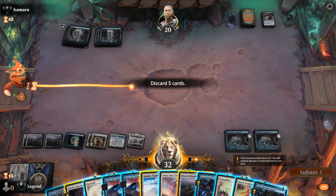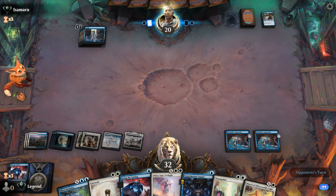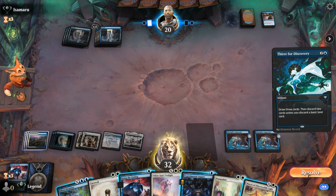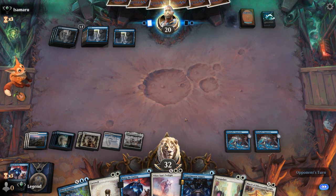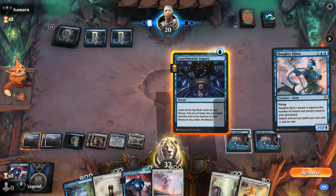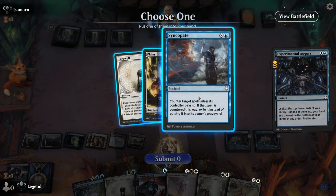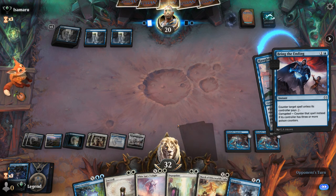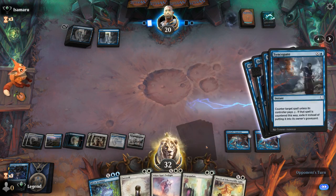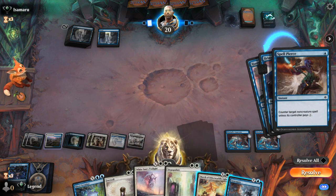We can discard a couple of lands and probably don't need Fateful Absence as much. We can try digging for hard counters with augury, but we've got all the tools we need to end the game now. A Haughty Djinn resolves — in response let's augury, and I might tap them out with Bring the Ending to then set up our lethal White Suns. Bring the Ending just to tap them out is fine, and we still have an unless-you-pay-10 Syncopate. Syncopate as backup for White Suns is good enough.